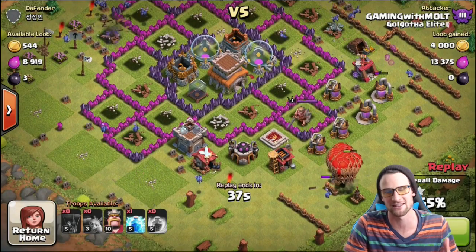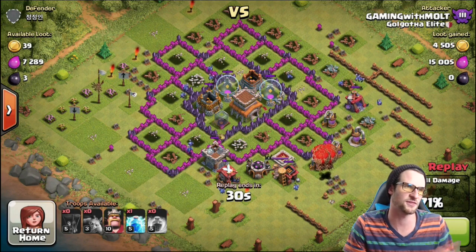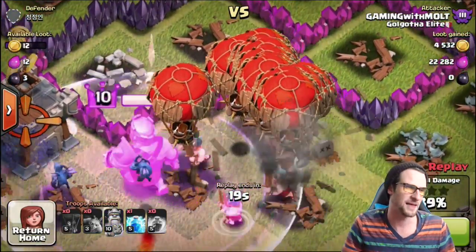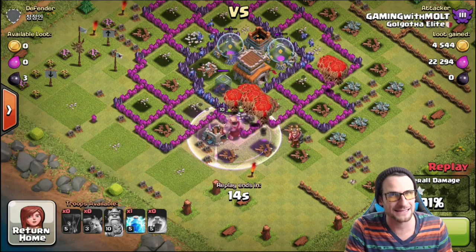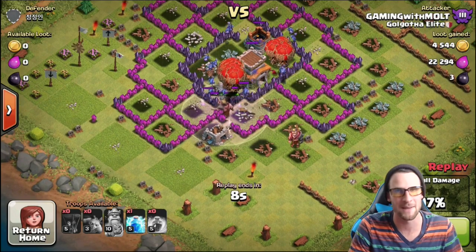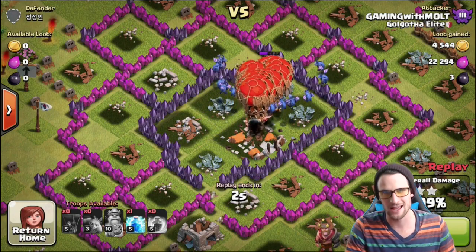Using this many loons absolutely wrecks the defenses, and once it's all clear we just need a couple of minions — they do good damage on their own, especially when they have time. We've got 30 seconds for them to go to town and we're going to take out his king right here in one shot. I'm having fun with this push — I'm boosting my barracks. I might go back to a farming base and just throw my town hall out so people don't mess with me and two-star me.